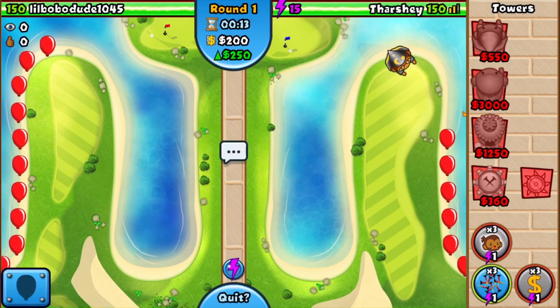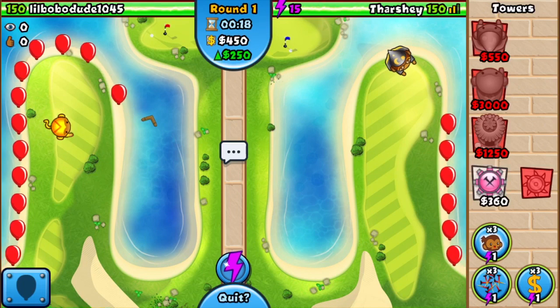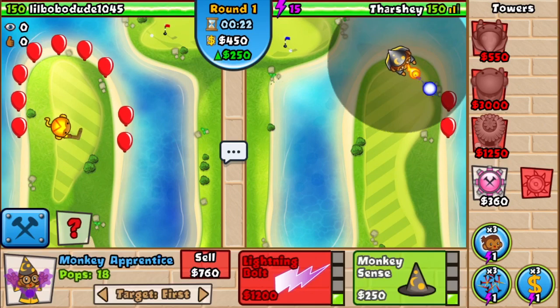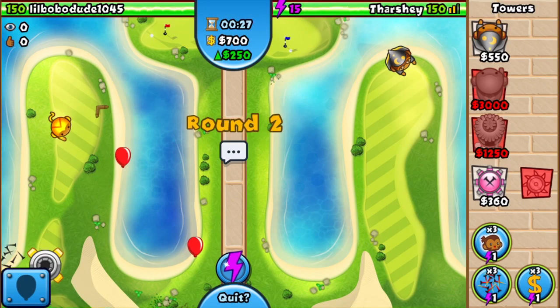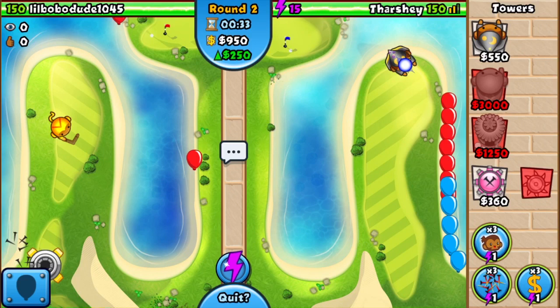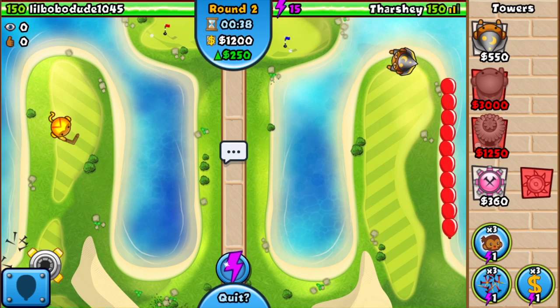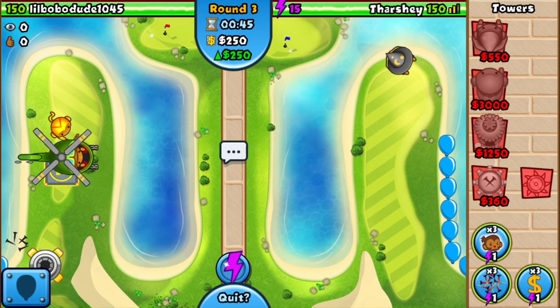The strategy is to get two wizards and upgrade them both to have lightning abilities, but I will not be buying the monkey sense upgrade which allows them to hit camos. Instead, I'll be dropping the hearts, which allows all units within its radius to have improved attack speed, range, and the ability to see and hit camo balloons. That's why I'm not going to waste money on monkey sense — I can just get the hearts upgrade instead.